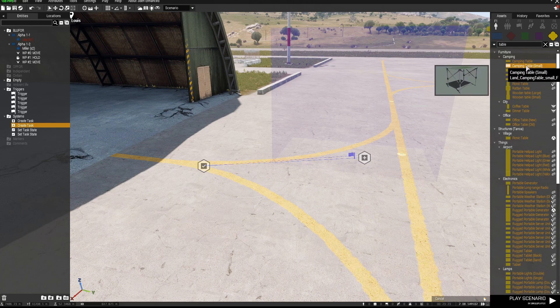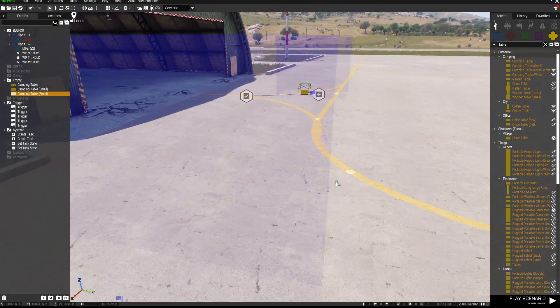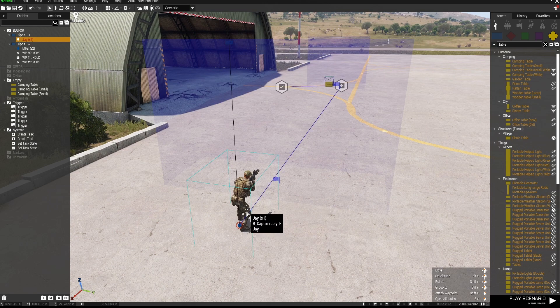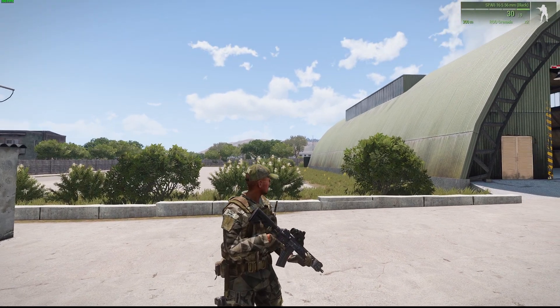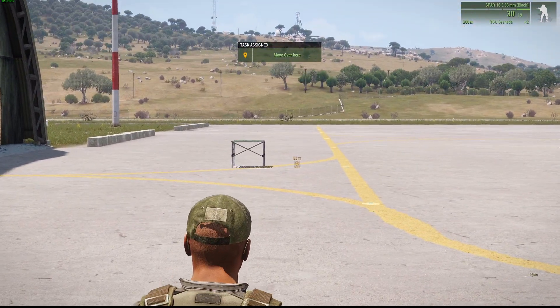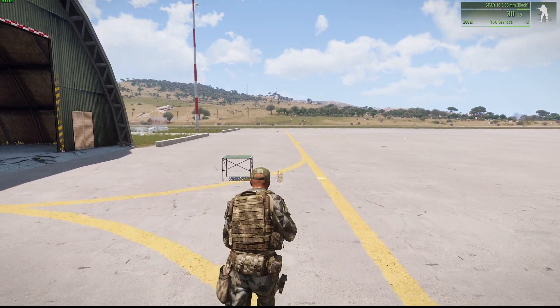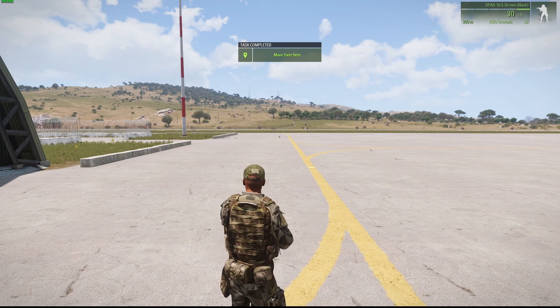I'll place down a small camping table so I know that I'm in the trigger area. Now using the playable unit with the variable name of s1, I'll enter the trigger — and there's the task. Then I'll get over to where the table is, where the trigger to complete the task is, and there the task is completed.